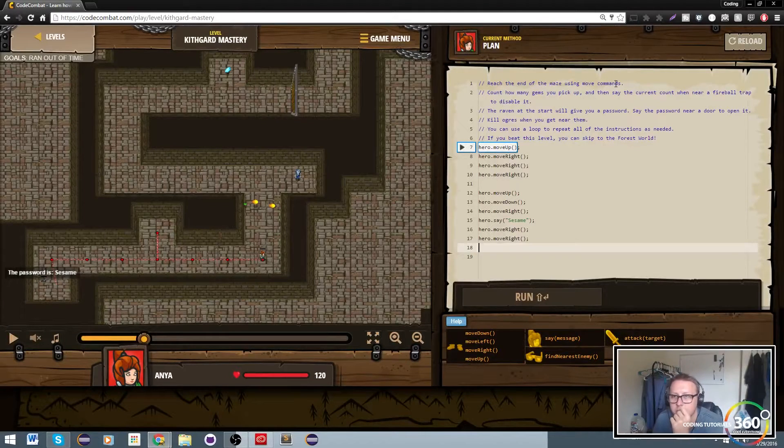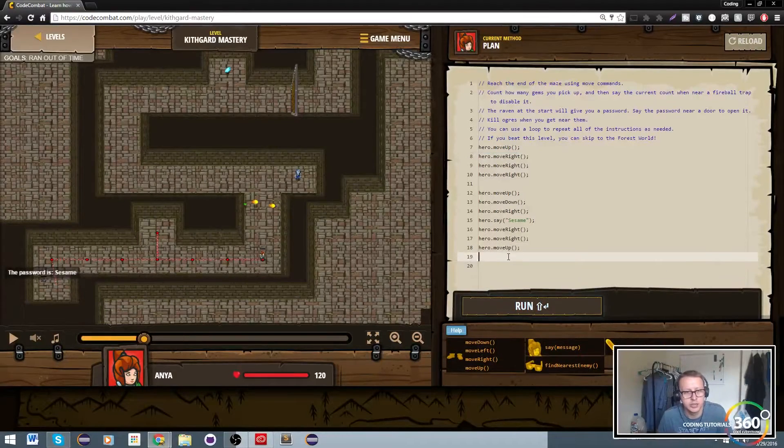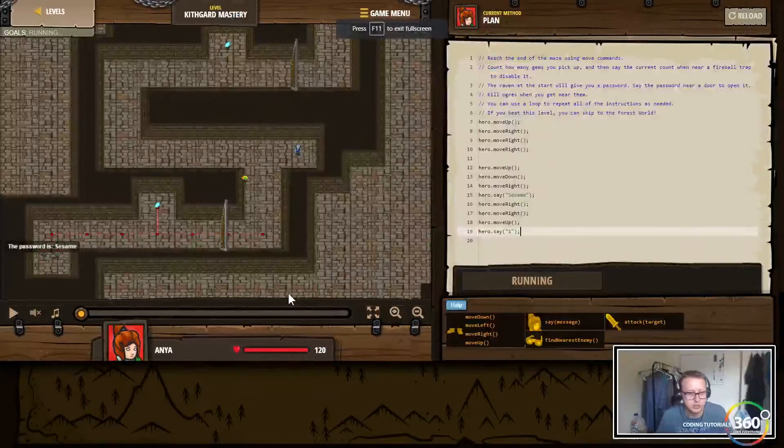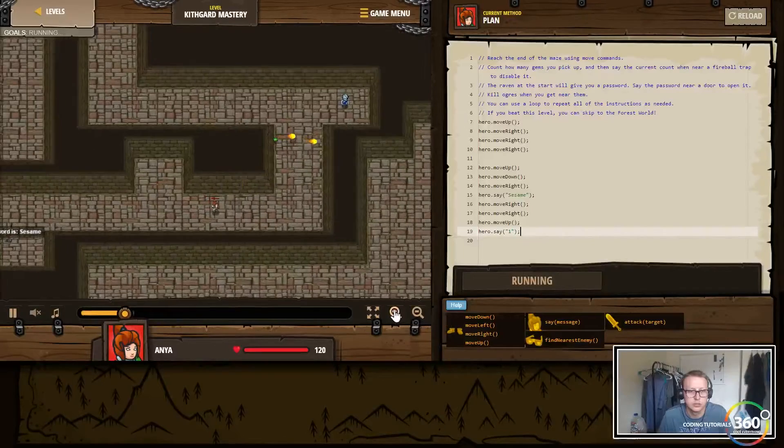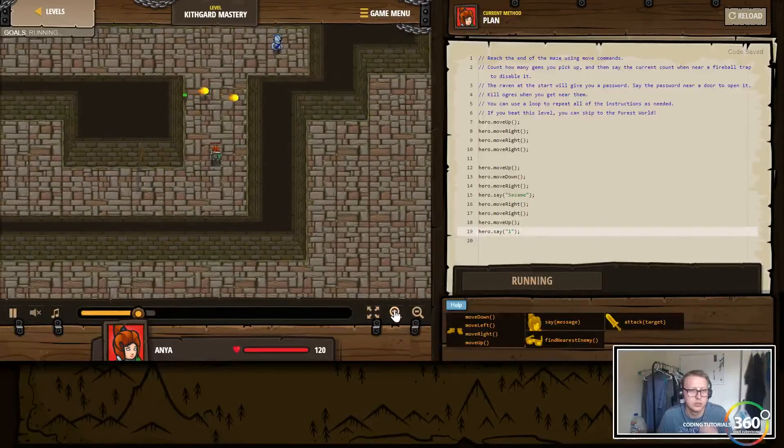Reach the maze using move commands, count how many gems you pick up, and say the current count when near a fireball trap to disable it. So we need to move up, and then we need to disable the trap — hero.say, and I believe it's just one. I think that's all we need to do. Let's go ahead and run this.